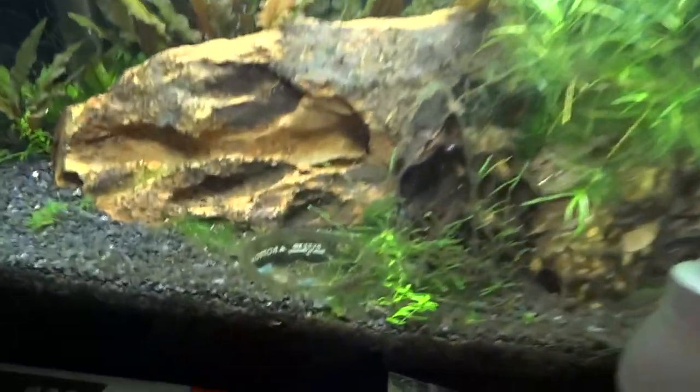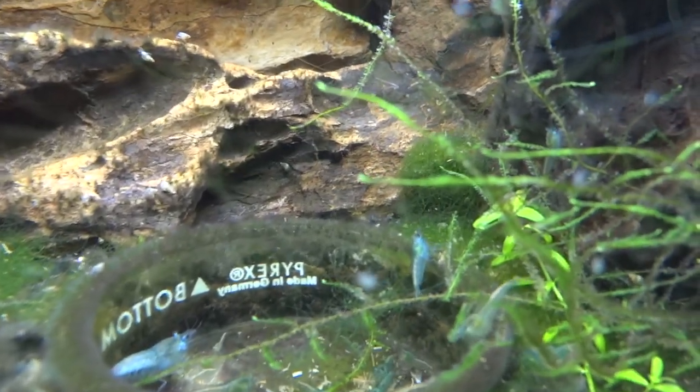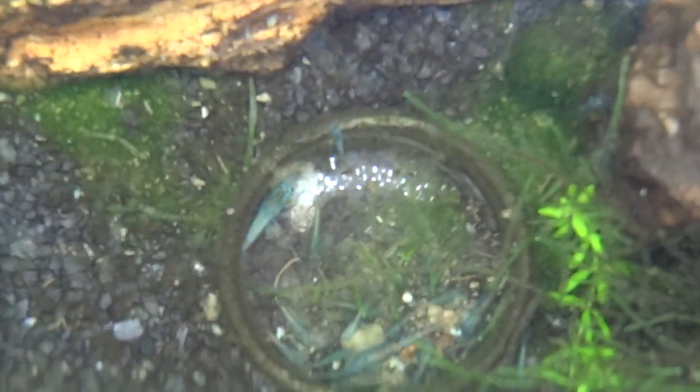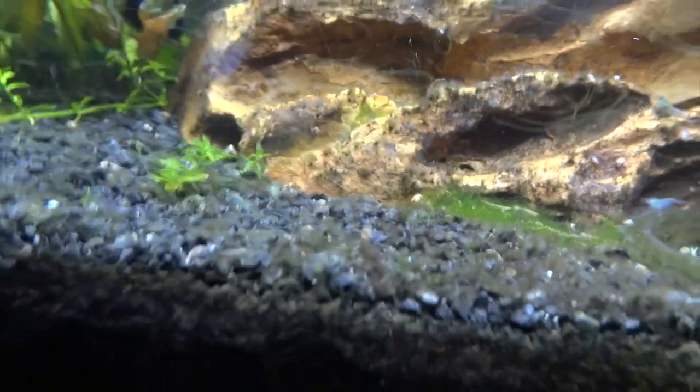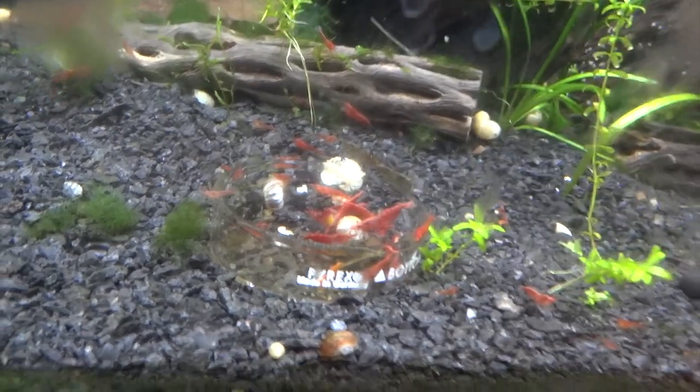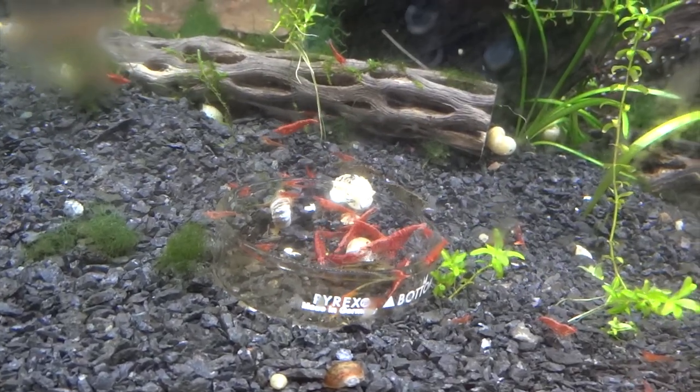Another shrimp tank up here - these are the blue pearls. Got a few of them in the petri dish eating. I don't see as many adults as I once did, but there are a ton of shrimplets hanging out. I'm digging these guys too - they're always fun and easy to keep. The final shrimp tank is another red cherry shrimp tank - apologies for the algae on the glass. Eventually I'll probably combine these two red cherry tanks so I can have another breed of shrimp, but for now I'm keeping them separate.